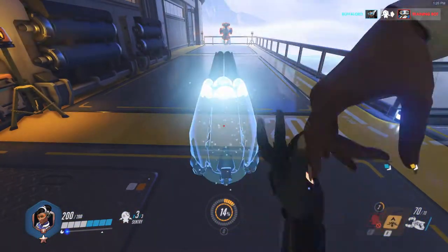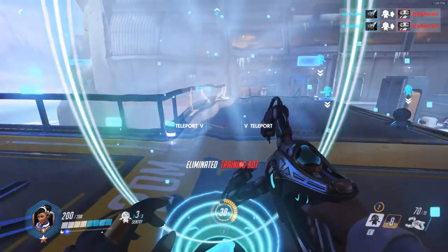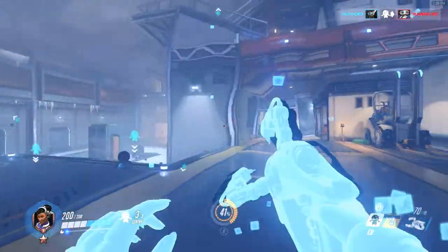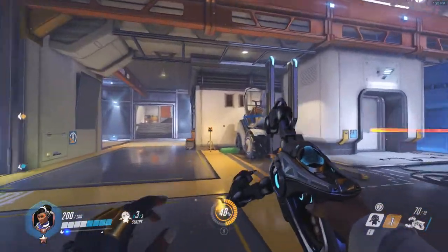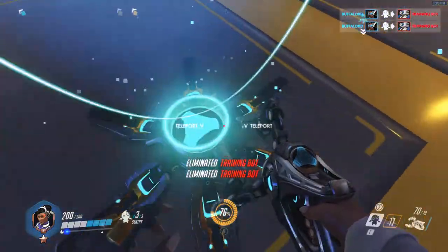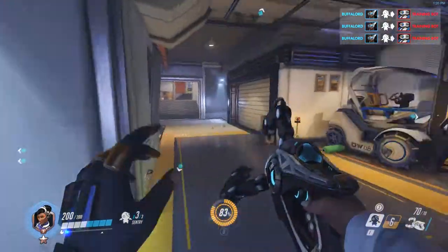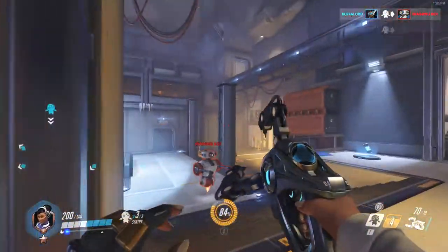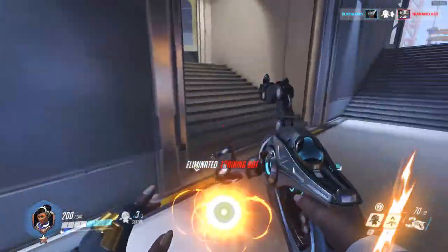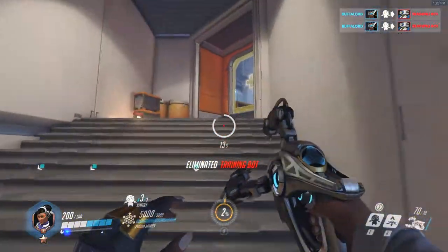This is her new portal ability. You can deploy it and use an interact key — every character has an interact key — to go back and forth. So I can put this up there and have a portal down here. I can teleport up there, and if I wanted to go back down I can teleport like that. It's really cool. They've changed Symmetra for the better, and she has all these new abilities that are very well deserved.